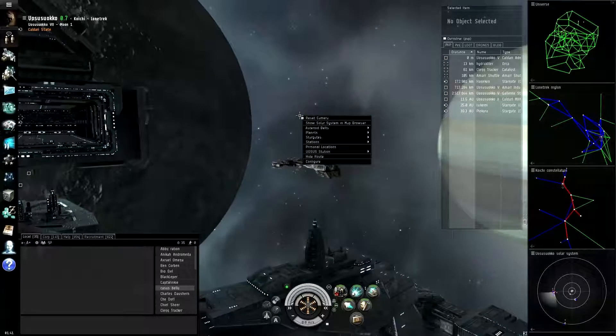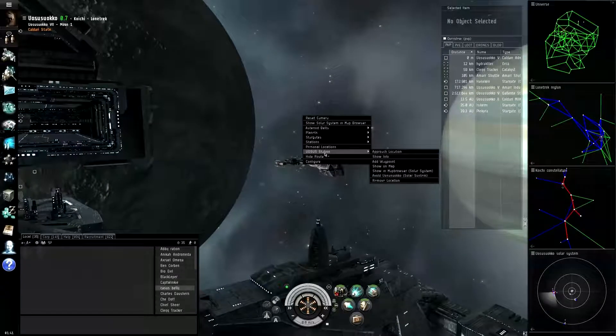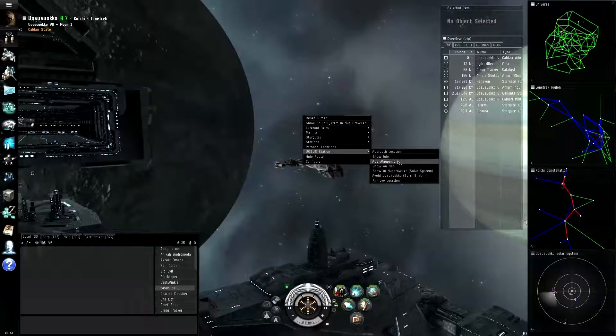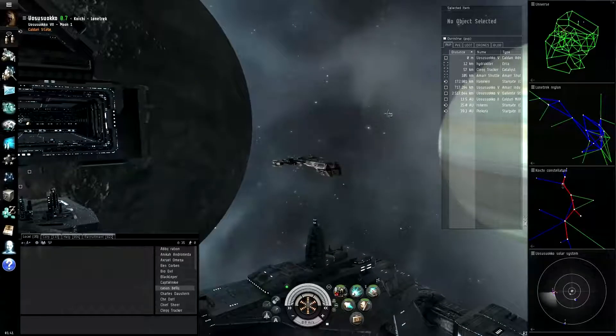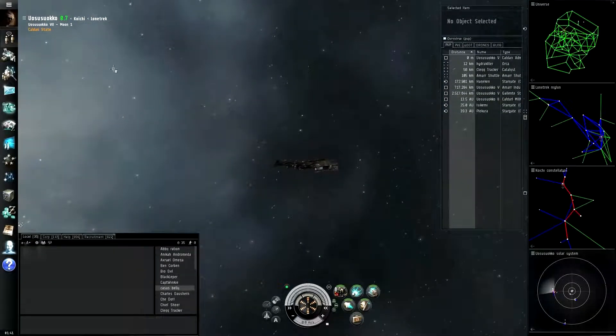Let me just close that out real quick — now I'll show you something. Right-click, and down here you have personal locations, the station that I just saved, and you see approach, show info, that kind of thing — the same thing that you would get if you were trying to warp to any other place.